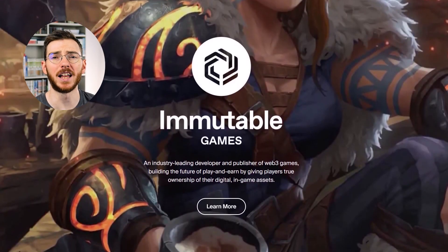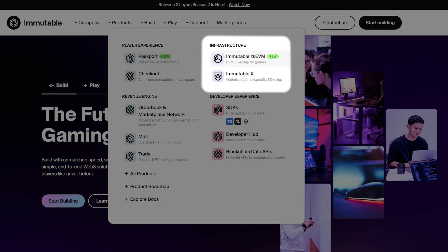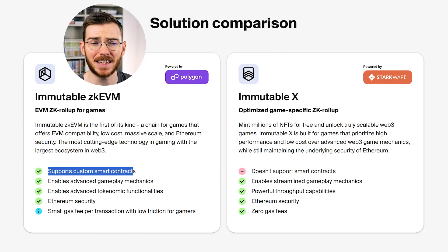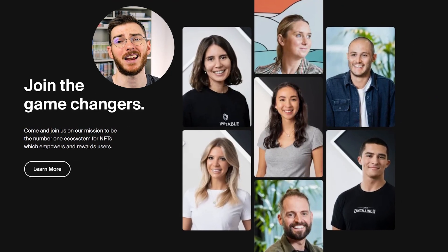First off is Immutable — well, Immutable X. This is probably one of the better known gaming chains out there, and now they actually have two chains. They have the original Immutable X, which is a ZK rollup powered by Starkware, and then they have the newer Immutable ZK EVM powered by Polygon. One of the biggest differences is that the ZK EVM chain supports custom smart contracts but does have a small gas fee instead of being free. In terms of number of games, IMX is probably number one from all the dedicated gaming chains, and it's not a coincidence that their BD team is definitely one of the strongest out there.